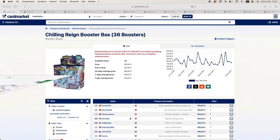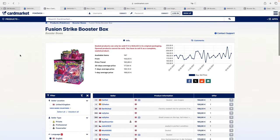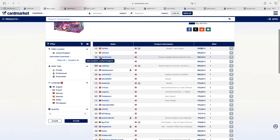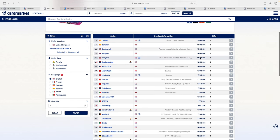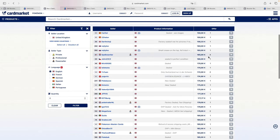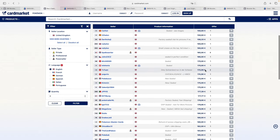Moving on to Fusion Strike. The lowest listed on Card Market is €150 again, but that seller has zero feedback. There's one from the UK, so EU buyers would pay customs. You can get a copy for around €160, and I'd say mint condition starts at €165–€170.